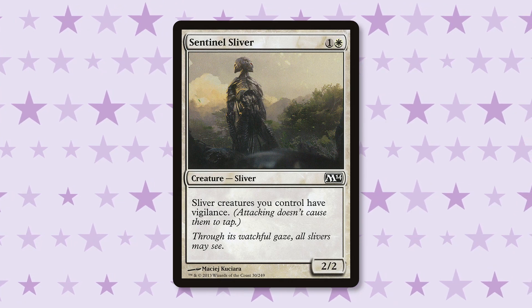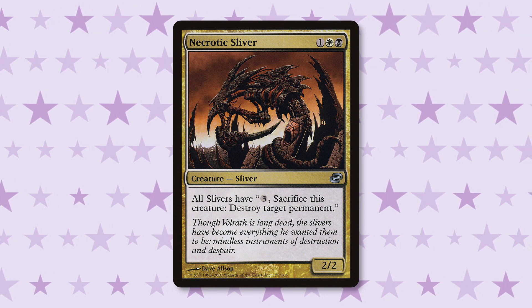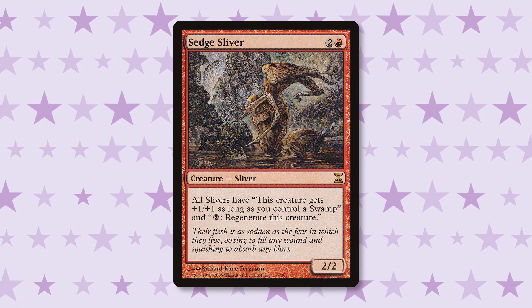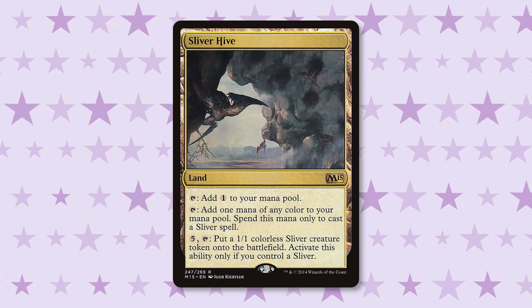If you're able to stick enough slivers that boost each other up, pretty soon your opponent won't be able to deal with a team of massive, vigilant flying creatures that can destroy anything for three mana, and they will high-five you as they lose the game, unable to be salty due to the pure awesomeness of your deck. Despite being creature-based, this deck is also resilient to removal through cards like Sedge Sliver that grant your slivers regeneration, or board wipes with lands like the amazing Sliver Hive that churns slivers out of nowhere.